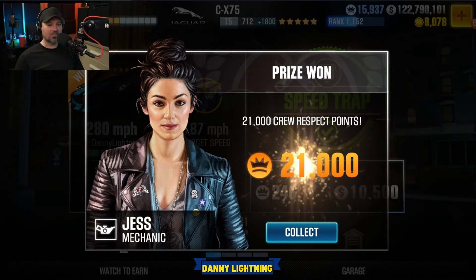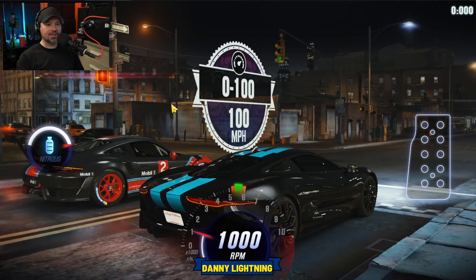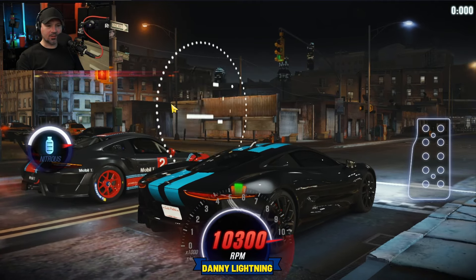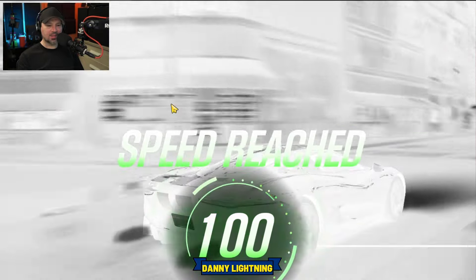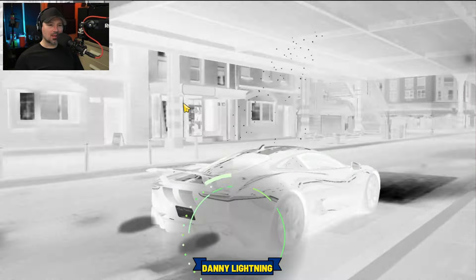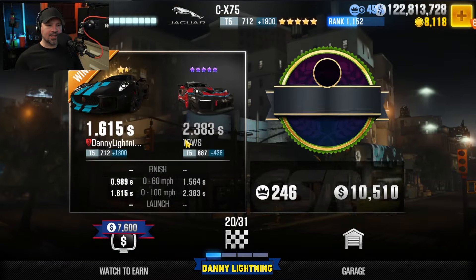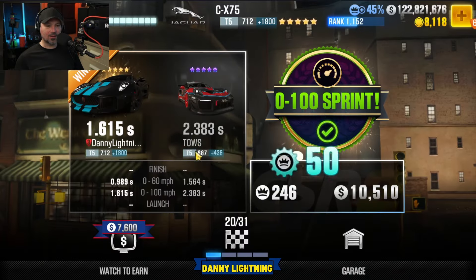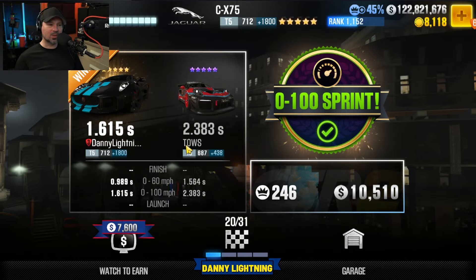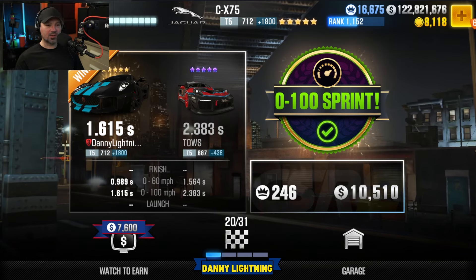Here we have our first 0 to 100 sprint race. Three, two, one, go. We did it in 1.6 seconds and the opponent did 2.383, so you're going to see something around 2.3 maybe 2.4. That was race number 19. We'll be back with some more speed traps, sprint races, and the final times.